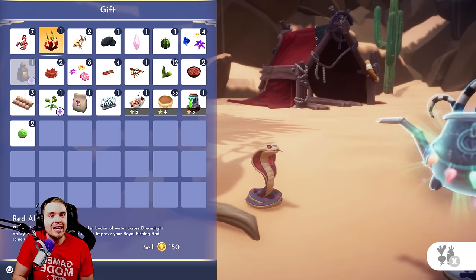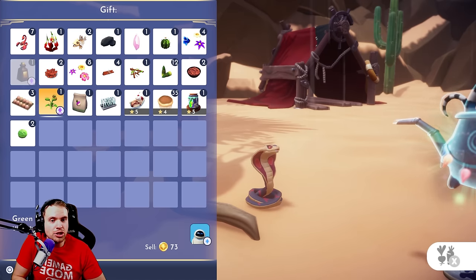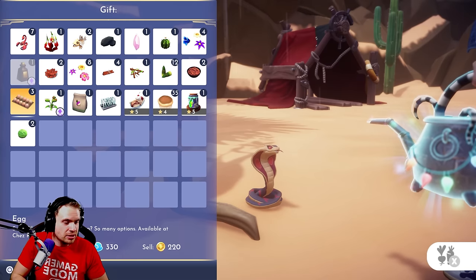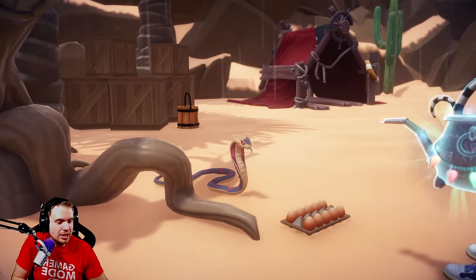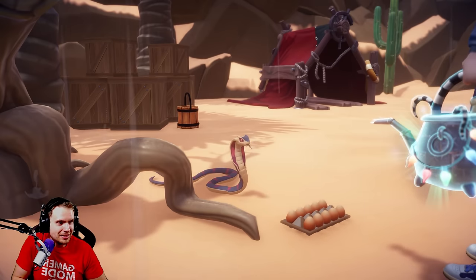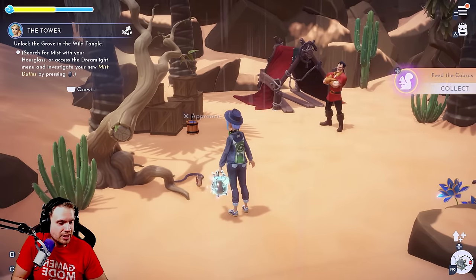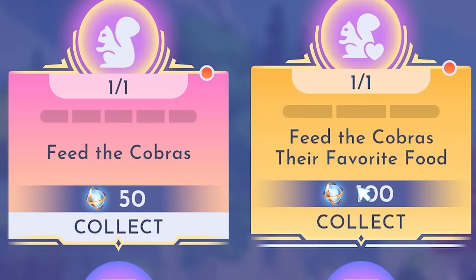Their favorite food is going to be eggs. Eggs you can just buy from Remy — they're pretty cheap and easy to get. So giving them an egg is going to give you the biggest friendship bonus. Enjoy the meal — I don't know how they eat it with a carton, but boom. And we should get an achievement for feeding snakes their favorite food. Yep — 'Feed the cobras their favorite food.' Got this one as well.